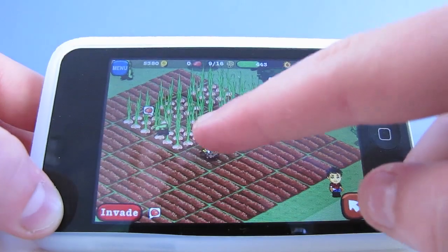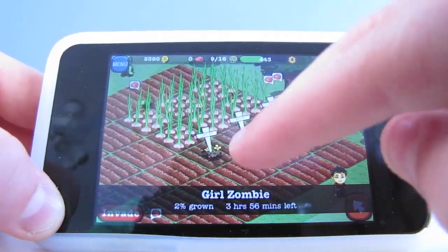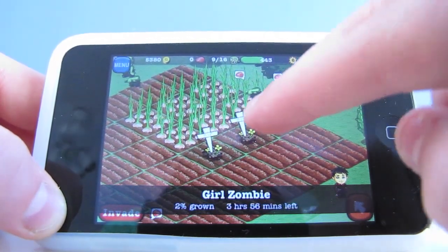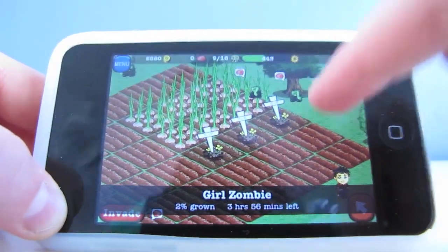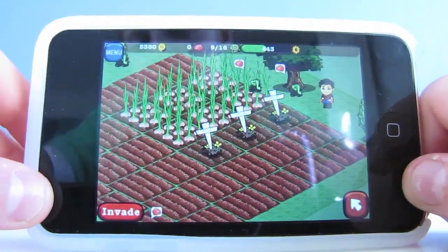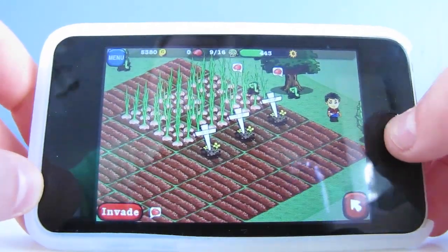So I planted three zombies right here. Now if you look, it takes real time for them to grow. These ones still have three hours and 50 minutes left until they're done growing. So I really don't want to wait three hours and 50 minutes, so I found a really cool glitch.